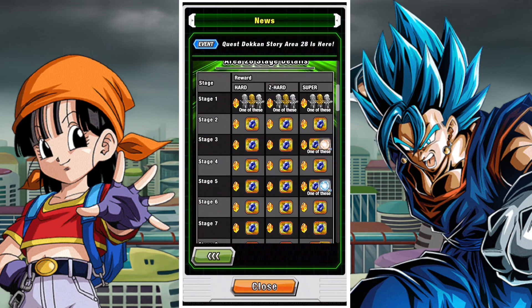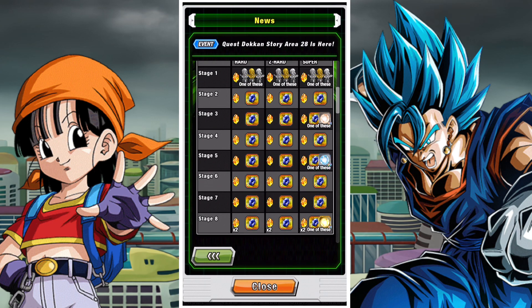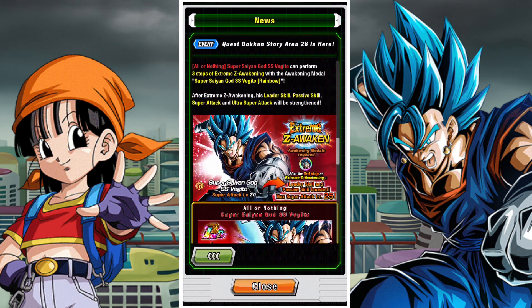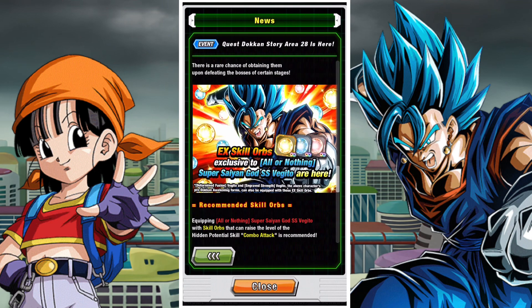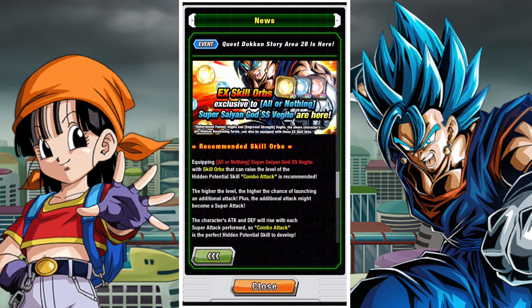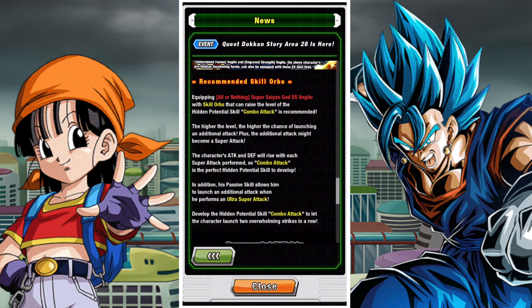So we're going to take a look at how you can get your hands on some special EX skill orbs. As you can see, they drop from stage 28.3, 28.5, and 28.8. You will get the bronze ones from 28.3, the silver from 28.5, and the gold from 28.8.